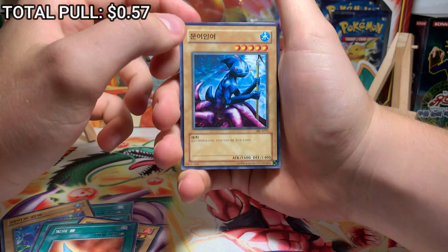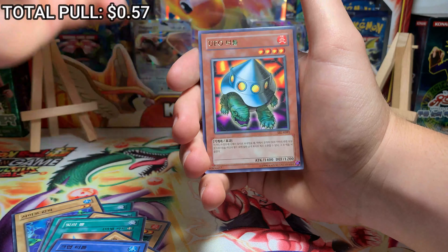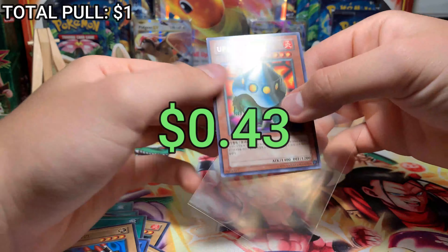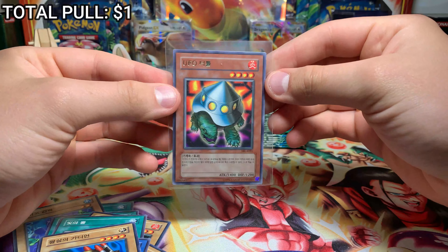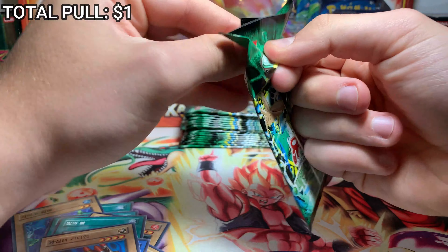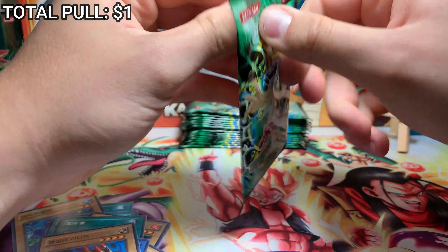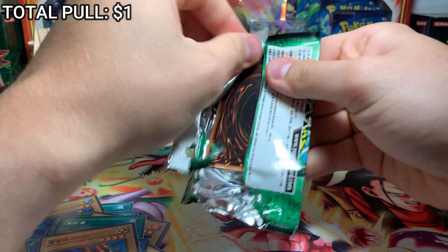I was originally going to call this series 'The Hunt for Exodia' and just open Legend of Blue Eyes boxes, but I wanted to switch it up. Some of the other artworks in here are amazing too — blue fish, goblin crab, robo thing, UFO Turtle. I remember a lot of these artworks and I just love getting to see them again. Next pack — I think I might bust out the scissors for these.